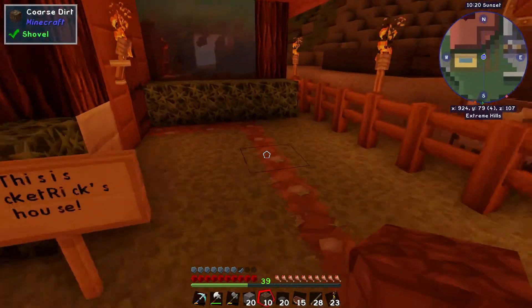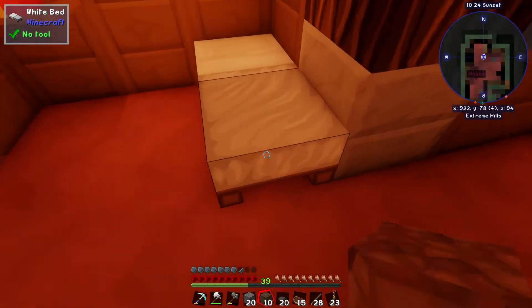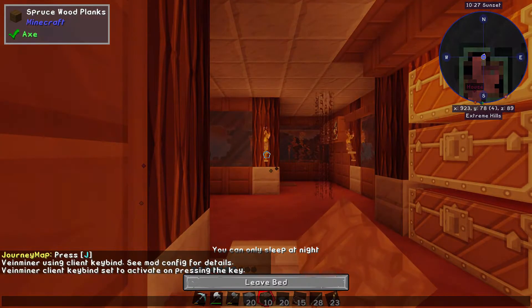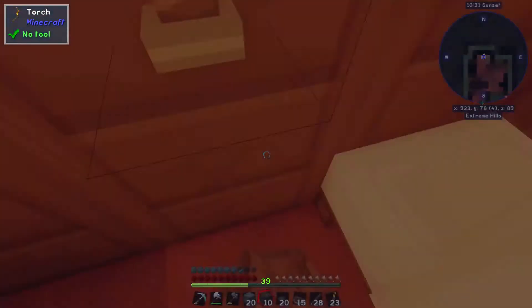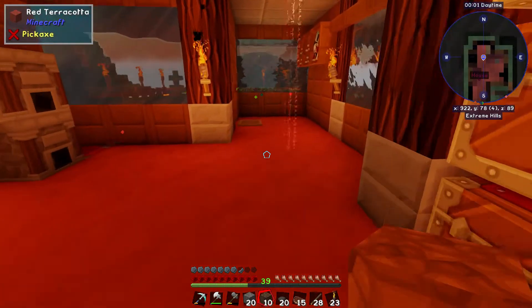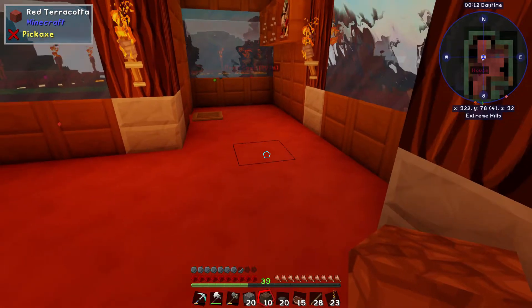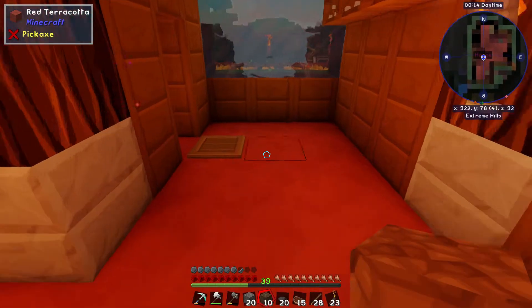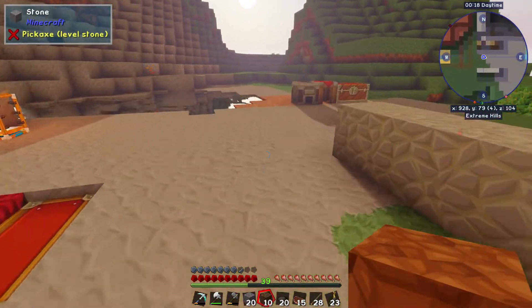I installed a mod that allows me to jump over fences so I don't have to open a gate anymore. We're going to be crafting up some items today — we're still working on Actually Additions by the way. We're going to do an energizer, make a drill, and a ring of magnetization. I've already got the stuff set up, so let's get started.